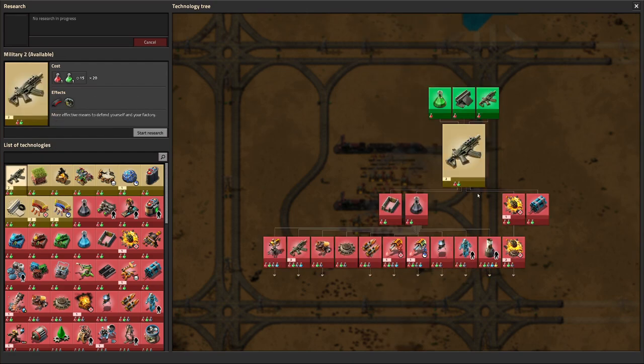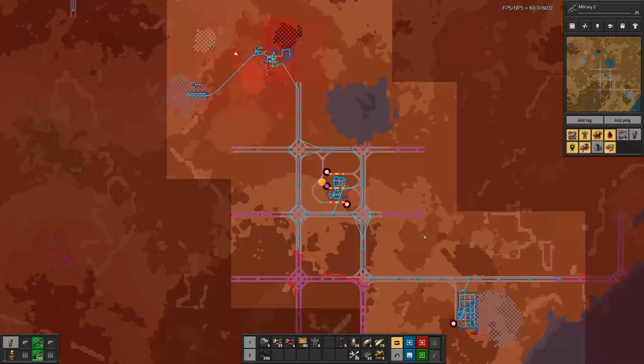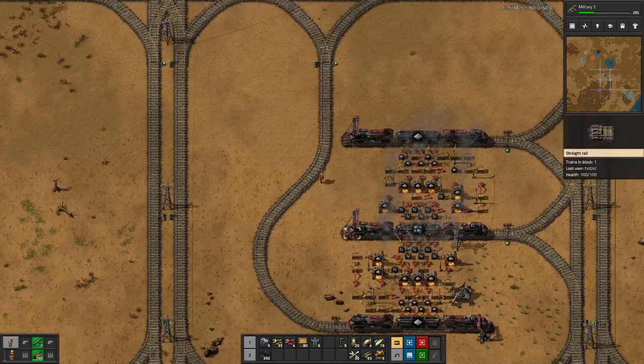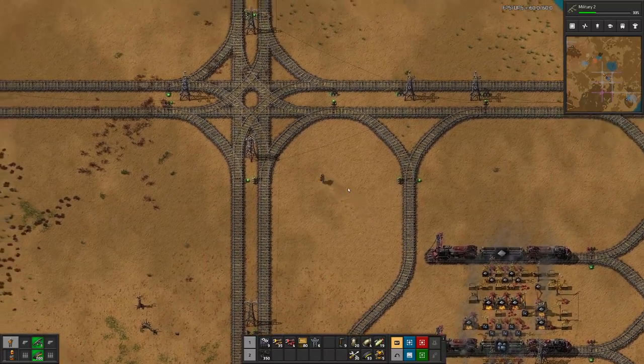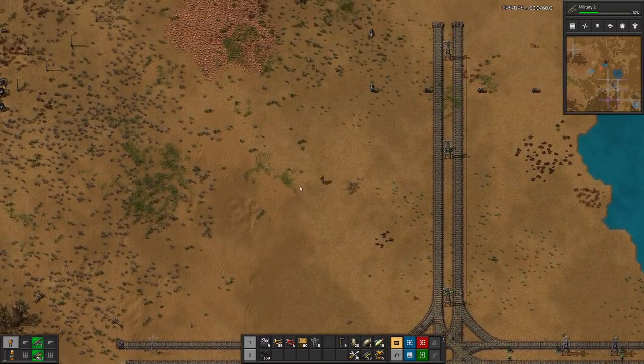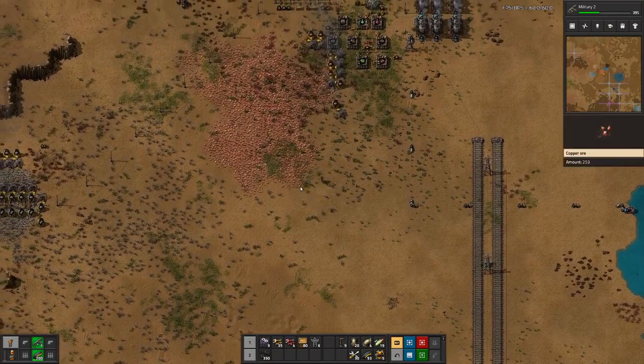From the map I have also explored a bit more, mainly because around here with our mining outpost we produce more pollution down here. I want to make sure there are no alien nests in the way, and I found an iron and uranium patch down here, so we will get to that. I think I will also need a few more large power poles.